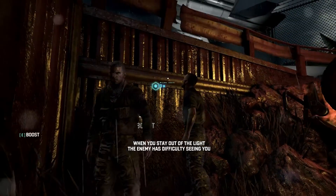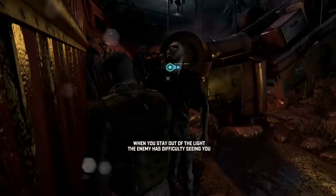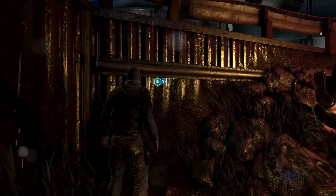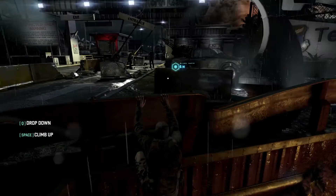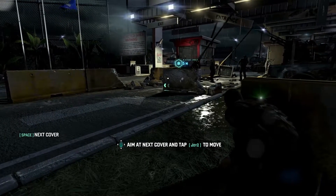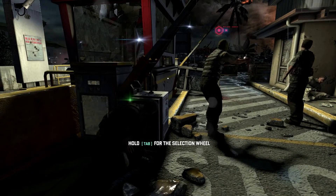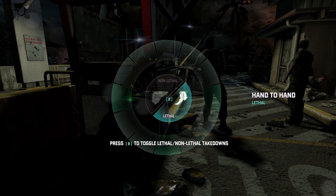Press E to boost. I had to be in exactly the right spot. Q to enter cover mode, Space to next cover. This is very, very much like Conviction. I was quite a big fan of Splinter Cell Conviction. Hold Tab, press B — lethal, baby.